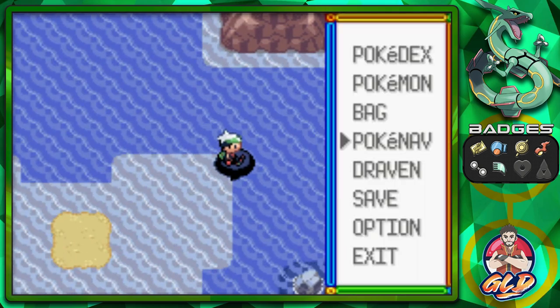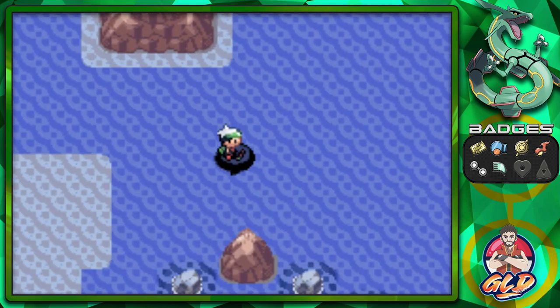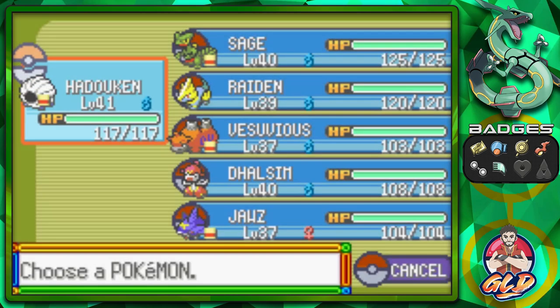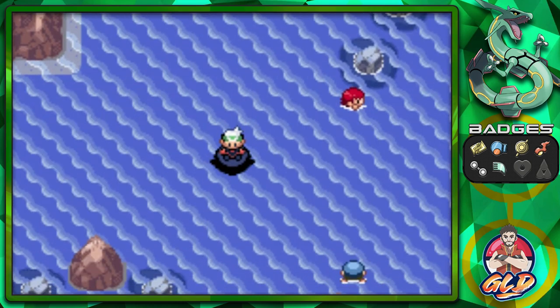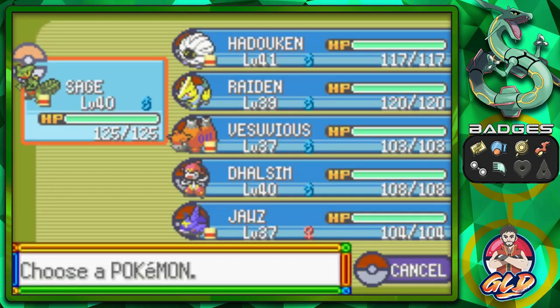As always we do need a Super Repel because we do not want to get attacked by wild Pokémon. It won't stop people though, because we do need trainers for experience points. So let's go ahead and get this double battle going.